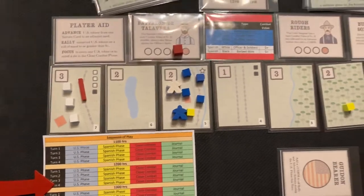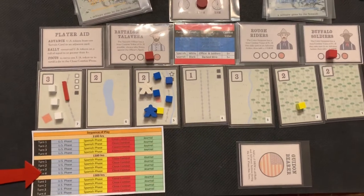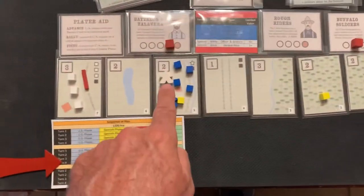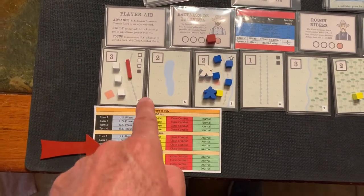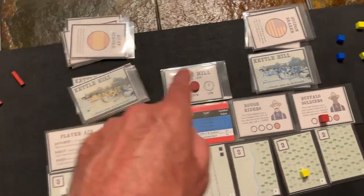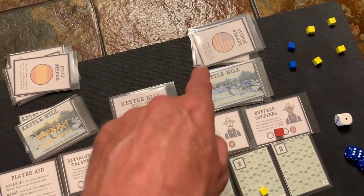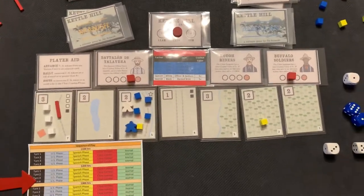That brings it to the end of the turn and the round. This is the situation — we're going to have one more round, that's four cards, to defeat him and then move up. That hurt us and slowed us down. We need to shuffle the Spanish deck and the American deck and start round number three. Stay tuned.